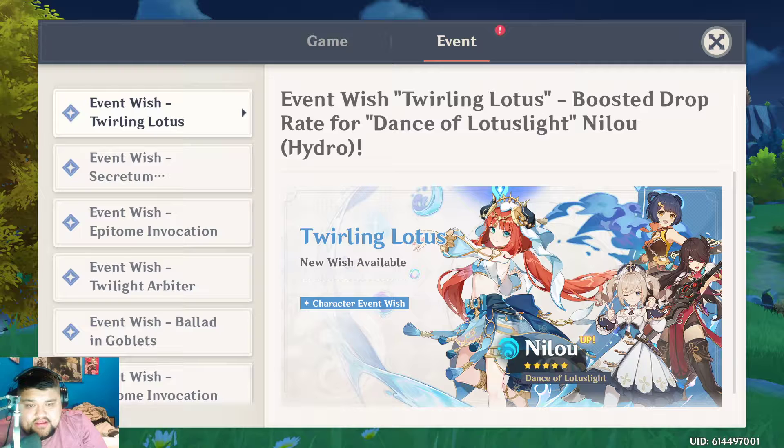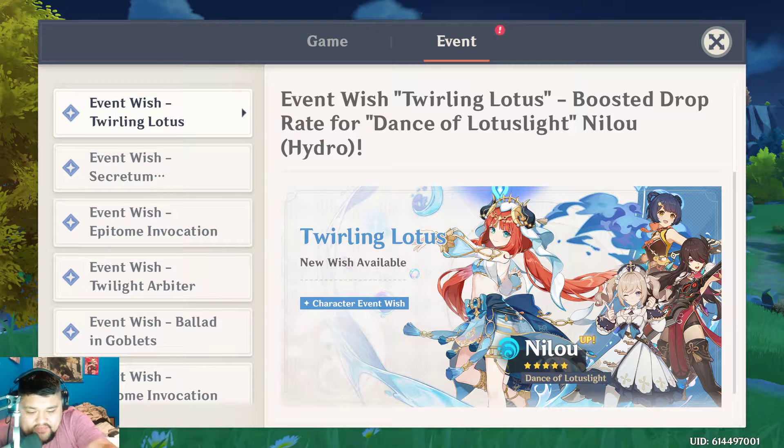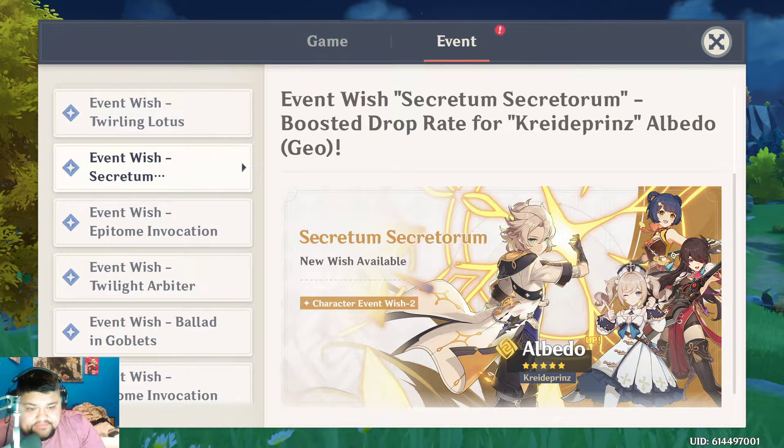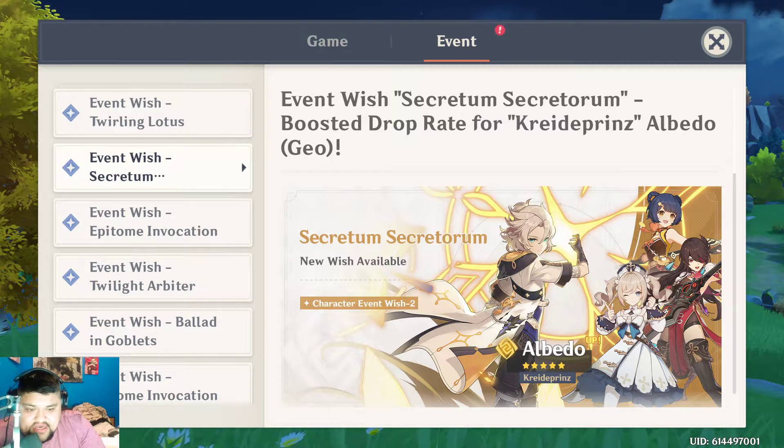We've also got to take a look at all the other banners that are coming out. As far as Nilou goes, if you've got the pieces together to build her up and you've got your Dendros, you're probably going to go for the Archon as well. She's a niche user because she's specific to a special kind of bloom, so you're running Dendros and Hydros and that's about it. But in terms of Albedo, it's obviously going to be Mono Geo — Itto or Noelle — that type of thing. It takes a certain niche for these characters.